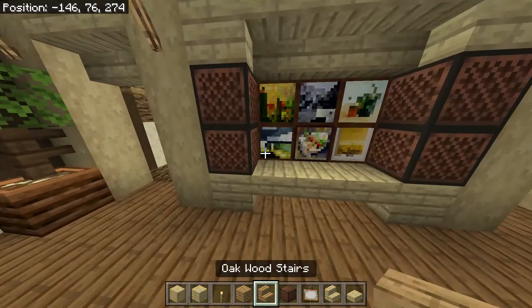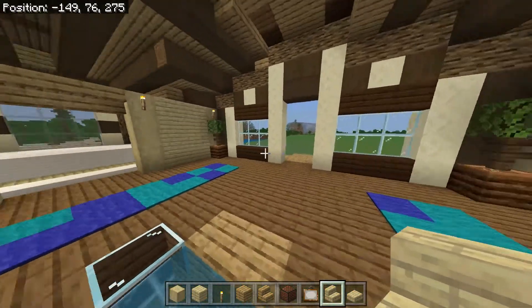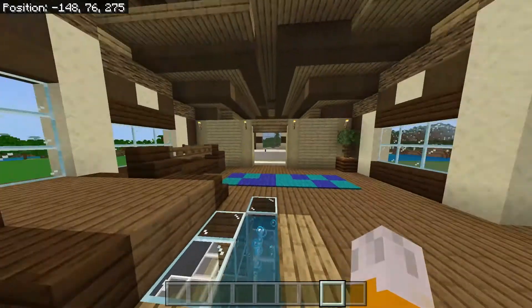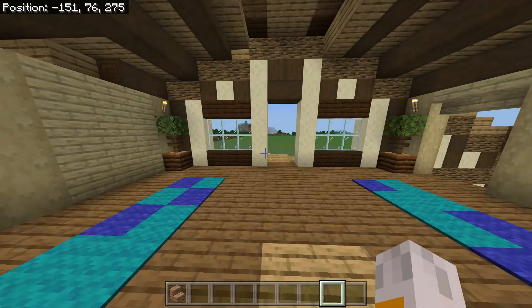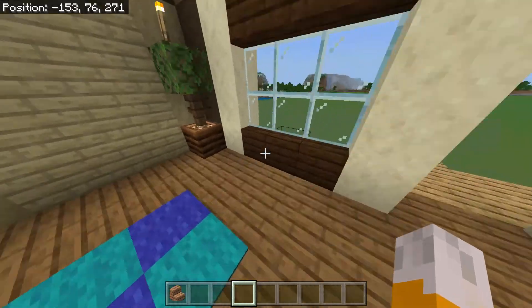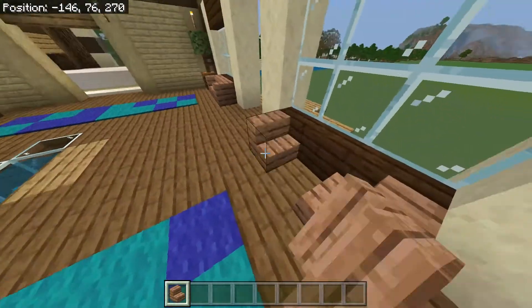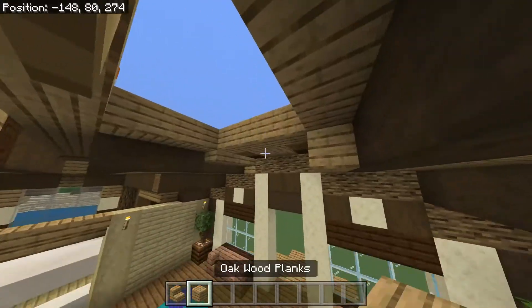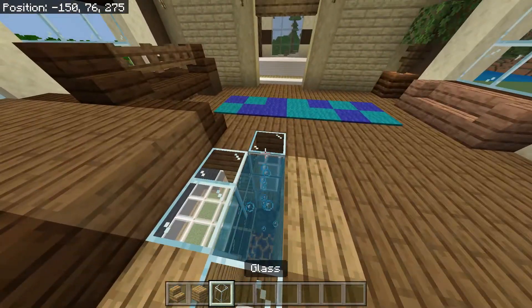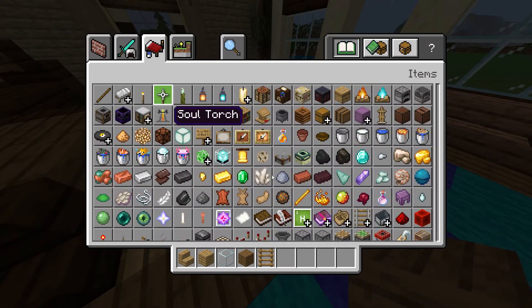These are not slabs — what am I thinking — these are upside-down stairs, there we go. Let's do this back wall here — it's really easy. It needs some jungle stairs. I think this video is going to run on a bit longer but we're finishing this. We want to curve it out at the ends and put one in — so out, out, in. Let's grab oak stairs, oak planks, glass, spruce planks, ladders, torches, and water.